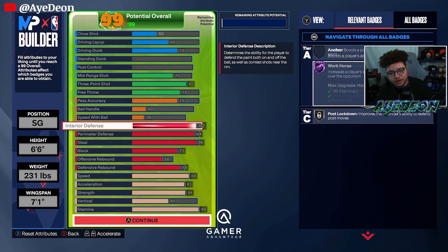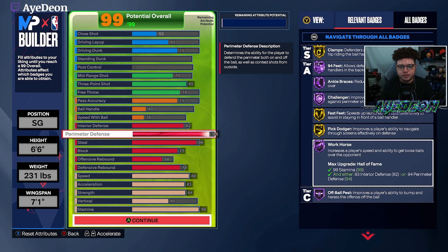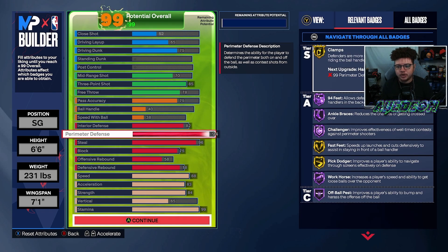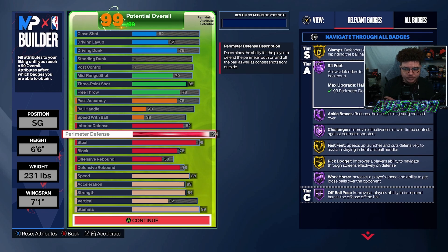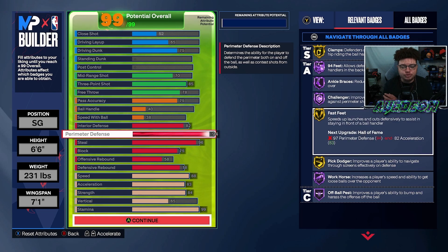Where this build shines is defense. It does have an 82 interior defense, which also plays into Workhorse — because you need either 93 interior defense or 94 perimeter defense to get Hall of Fame Workhorse. You're getting Hall of Fame Workhorse with this build, so you're going to be out running and getting loose balls over everybody else. 94 perimeter defense — the one thing is you don't get all the Hall of Fame Clamps; you need a 95 perimeter defense for that.